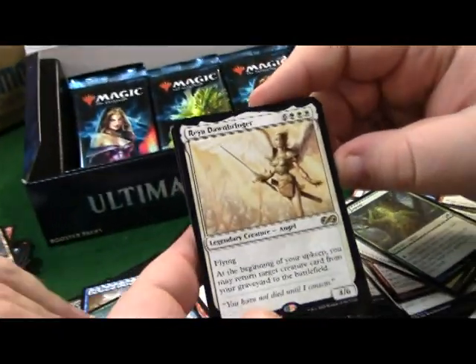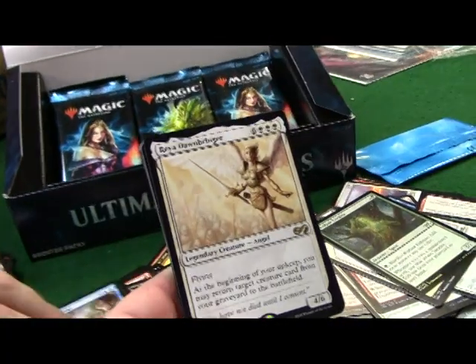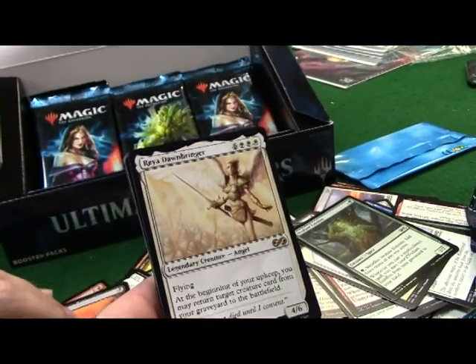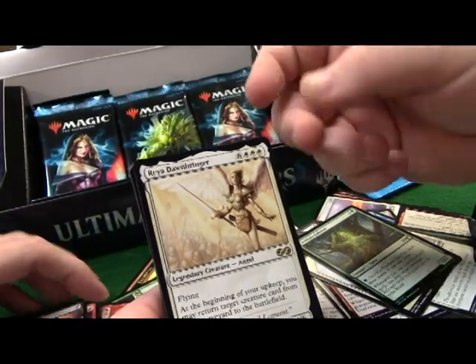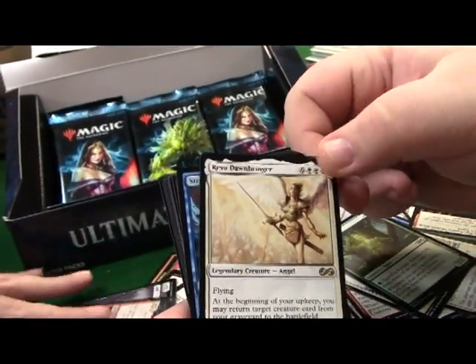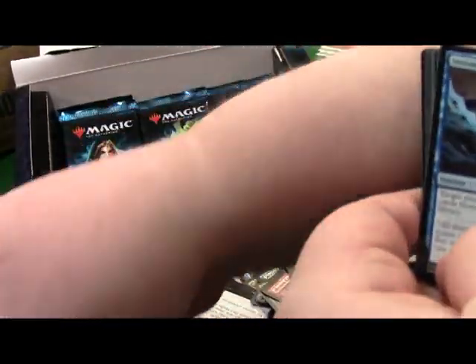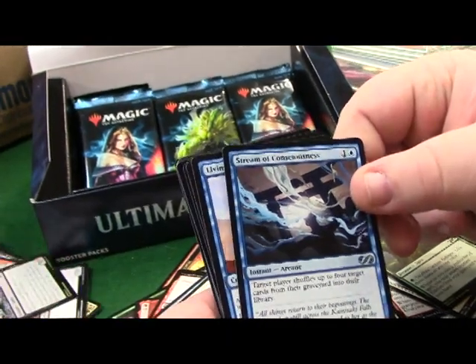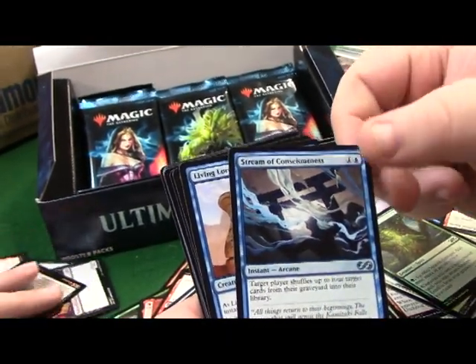Ray of Dawn - flying, at the beginning of your upkeep you may return target creature card from your graveyard to the battlefield. It's at nine cost so unless you get some ramp it's going to be kind of hard to get out. Stream of Consciousness - good card.